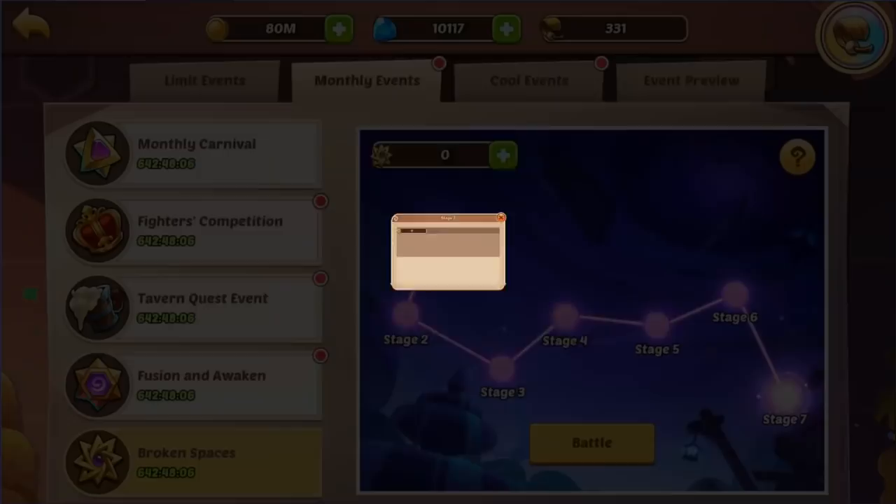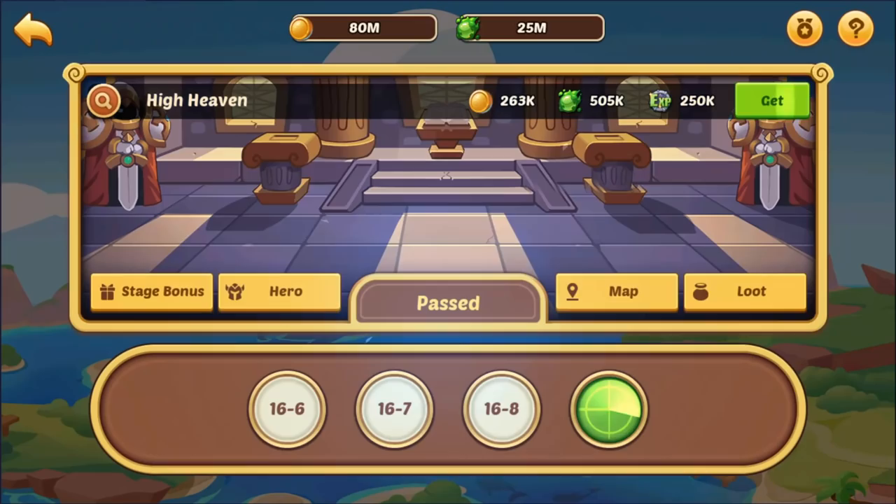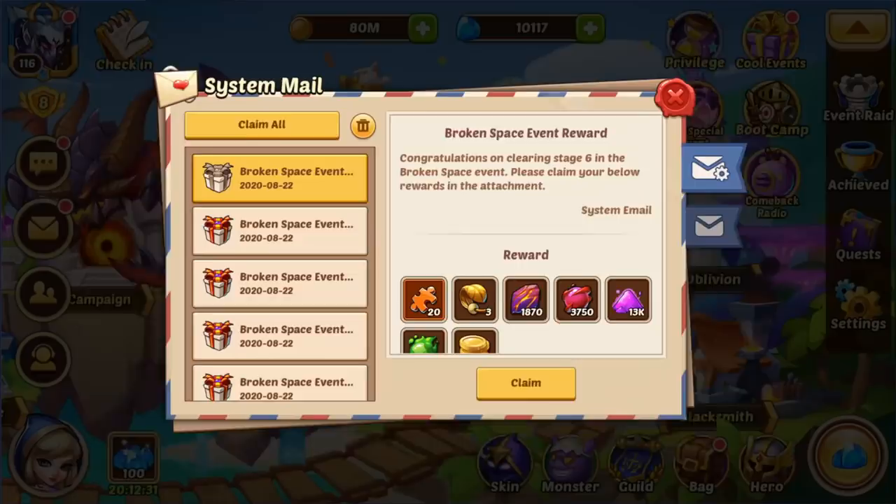I'm not going to spend gems for you, but 41%, you've got all month left. Just go ahead and use the same setup that I have on here, and you should be able to beat Broken Spaces seven.